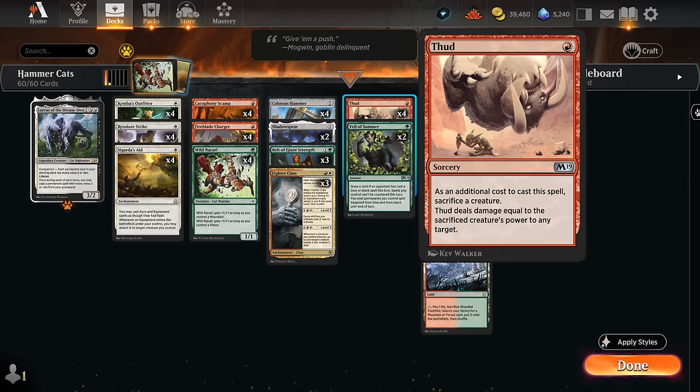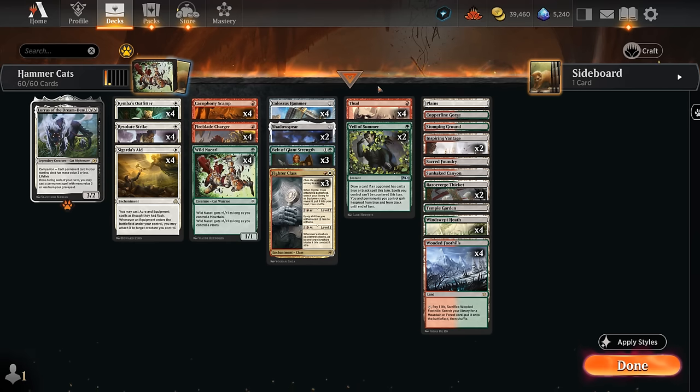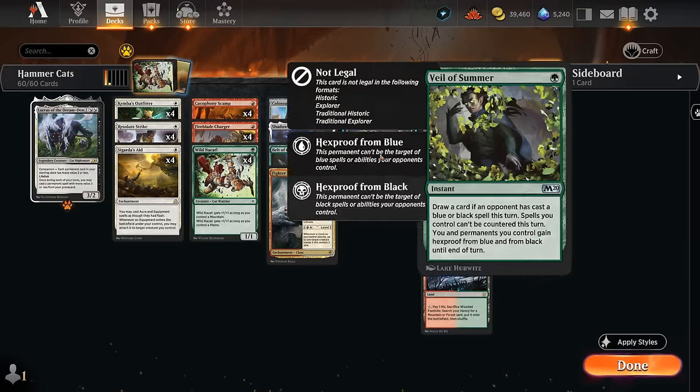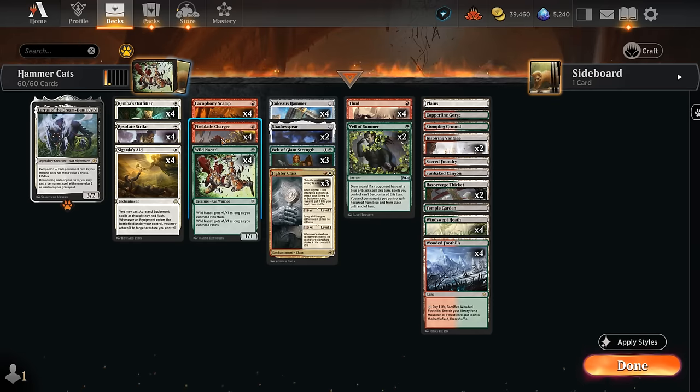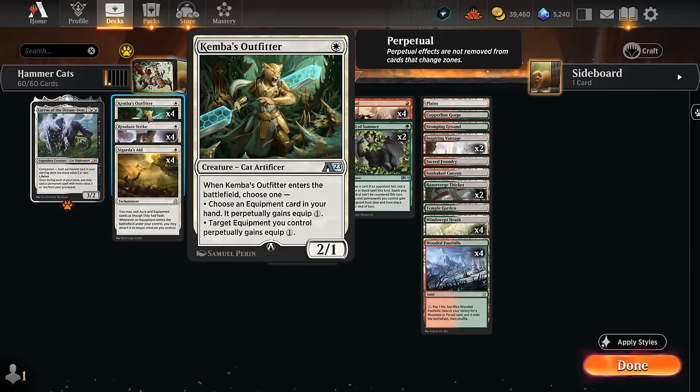So far all the cards we've covered are legal in Historic, so you don't necessarily have to play this in Timeless. But Veil of Summer is banned in Historic and can be a nice way to stop an opposing discard spell from taking one of our key combo pieces while we also get to draw a card. It can also stop a black removal spell like Fatal Push or Orcish Bowmasters, which has quite a few one-toughness creatures it could take out at instant speed.